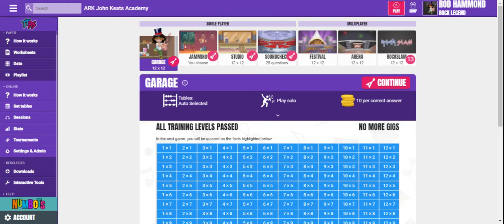Hello parents, this video is a short introduction to TT Rockstars. When you first log on using your pin code that your child should have received, they will come to a page that looks a little bit like this, and they will have several options for games that they can play.